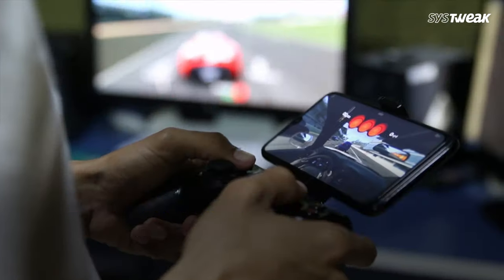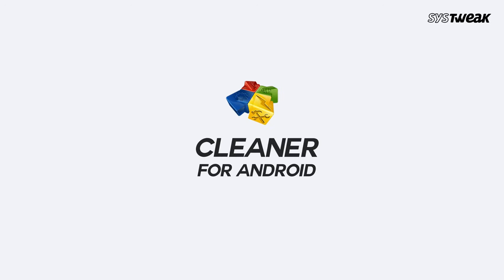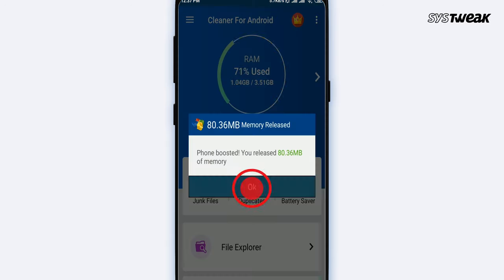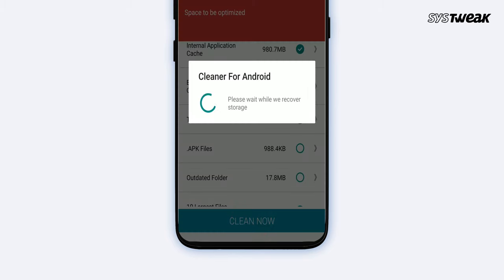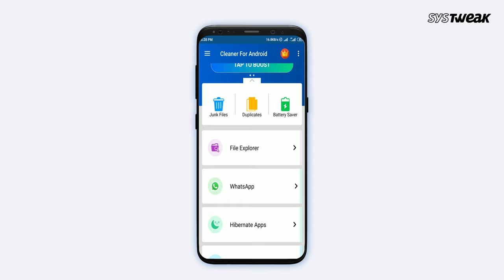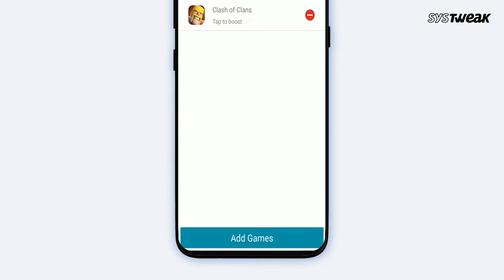But before we proceed, we want to tell you about a way to ensure smooth game performance on a low spec smartphone. Cleaner for Android removes all junk and clutter from your smartphone and boosts RAM speed by clearing out unnecessary background apps. The specialized game speedup module adds a literal boost to your game performance. So before you start playing the games in our list, download and install Cleaner for Android for non-stop gaming action. Please find the link in the description box below.